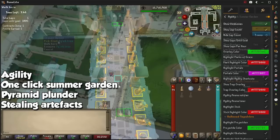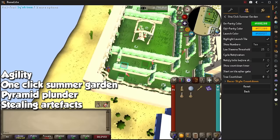For thieving, we have three, starting with a one-click Summer Garden. All the ghosts will have a number on them, meaning the number of times you need to be caught by them to enter the cycle. Once all of them have a zero, a sound will play for you to know when to click on the tree.